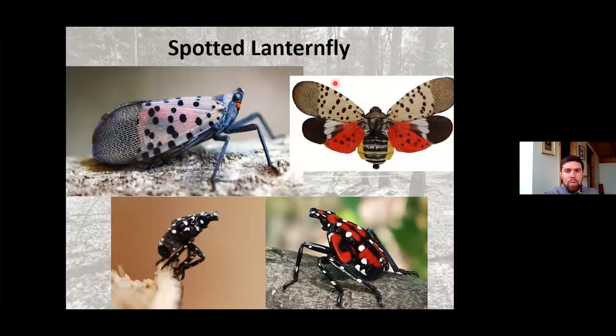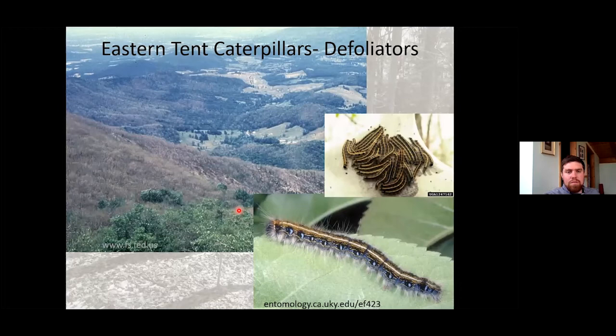One new pest you may not have heard of is the spotted lanternfly, currently in Pennsylvania with some establishment potentially starting in southern New York. It's actually a sap-feeding insect that primarily feeds on the tree of heaven, an invasive tree in itself. There are some signs it will also feed on maples — probably not kill them, but will cause some stress. Eastern tent caterpillar is a more common native pest that gets large outbreaks, causing heavy defoliation in certain years — if trees aren't healthy, that defoliation puts real stress on them.